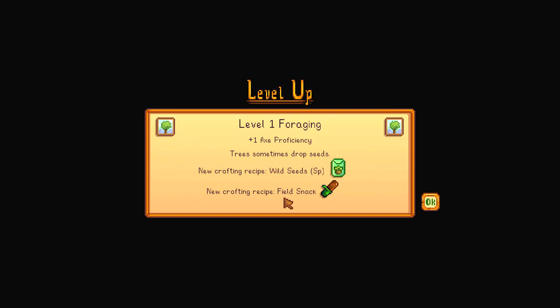If you want field snack, make sure you go chop many trees and gather fruits and stuff in the wild until you have enough EXP to reach level 1. Then you can have field snack, a new crafting recipe which looks very delicious.